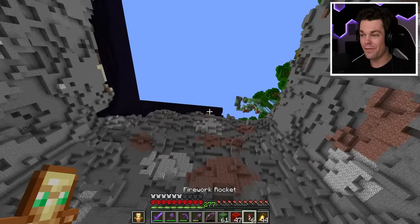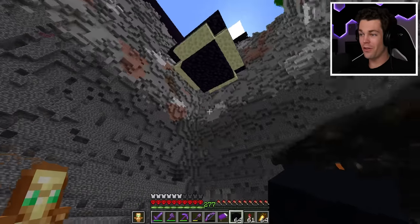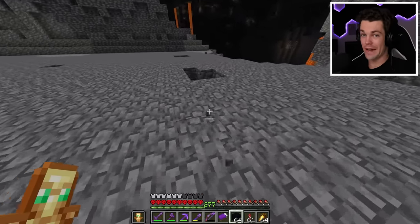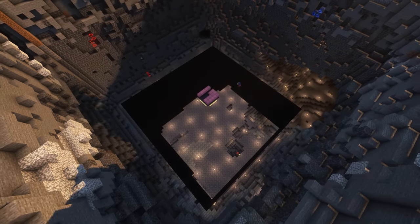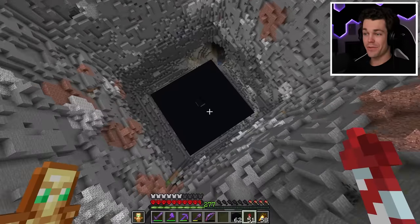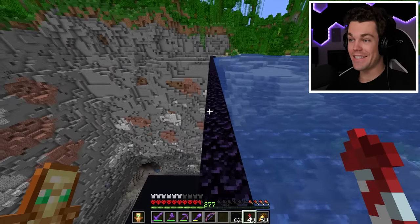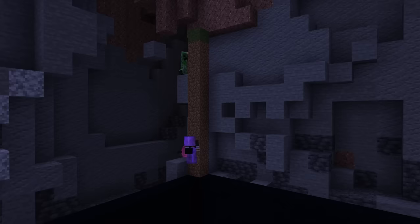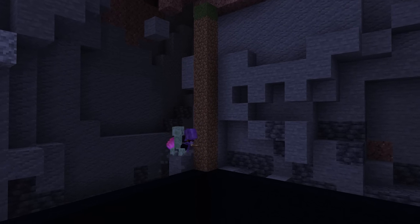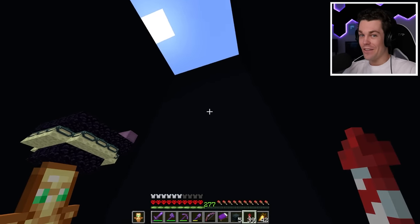Now that I have this all done, it's finally time to start building. I'll grab all of these shulker boxes and cover all four sides as well as the floor with black concrete. This is why we needed 300 stacks — this is going to be a ton of black concrete, but in the end it's going to look super cool. That's the floor all done. Now it's time for the walls, and this is going to take so long but I can't wait to see how it turns out. The walls were actually easier than the floor and went much faster than I expected. A creeper tried to put a stop to it but thankfully I had a totem on me. And just like that, the walls are done — check this out, this looks insane.